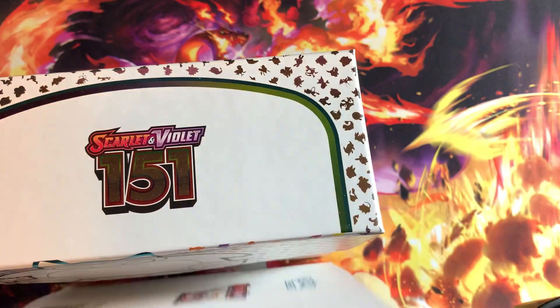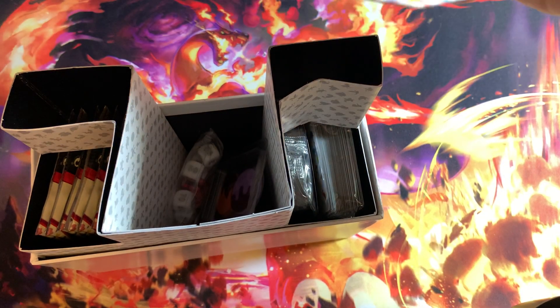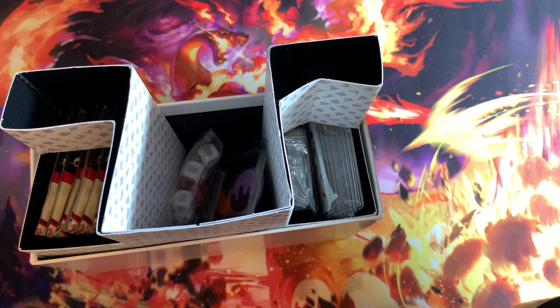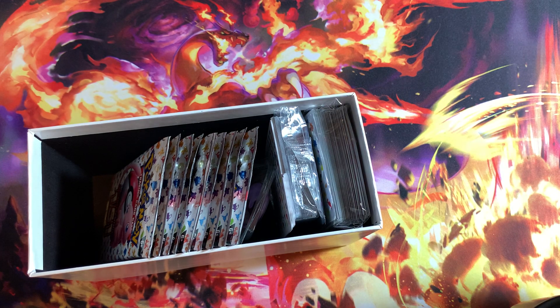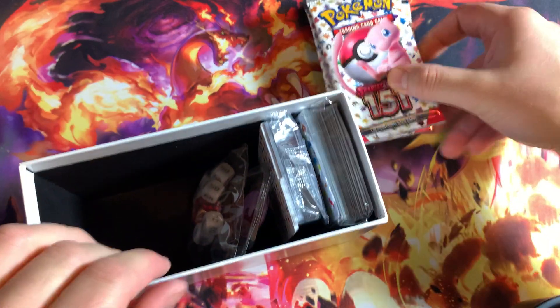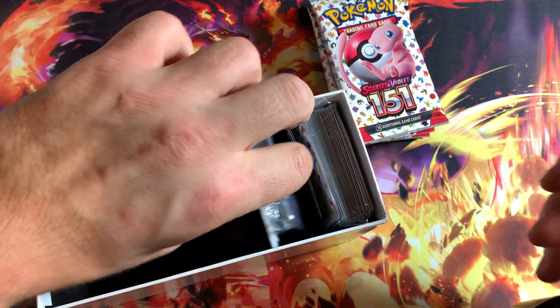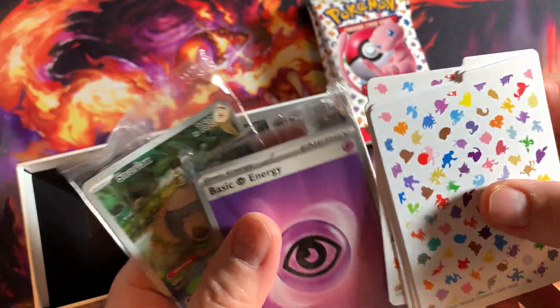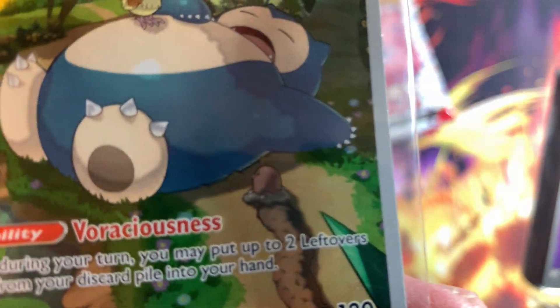Inside of this box right here — ETB — slide them up. Oh, the book dropped. Got your book right here, we're gonna put that aside. I'm going to take a sneak peek. If you guys haven't checked out my other 151 videos, check them out — awesome pulls, always pulling some good stuff, always pulling heat. So we got nine packs, we got the dice right here — put that aside. We got the sleeves, the dividers, the energy cards. Got your boy Snorlax right there, boy dealer right there popping up.